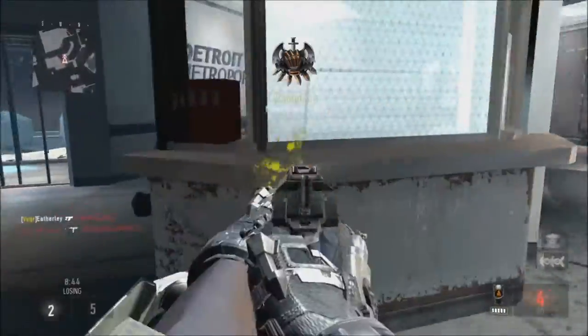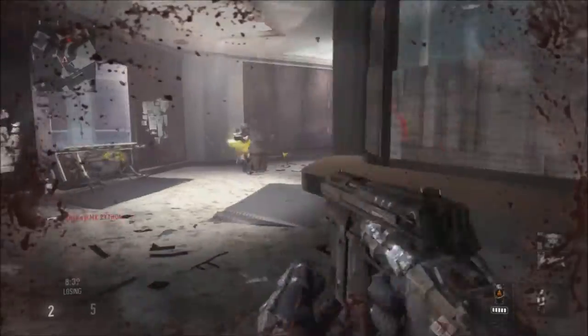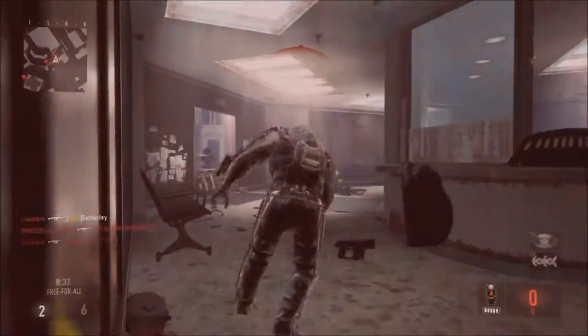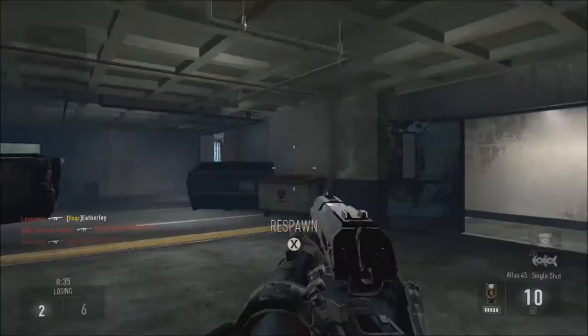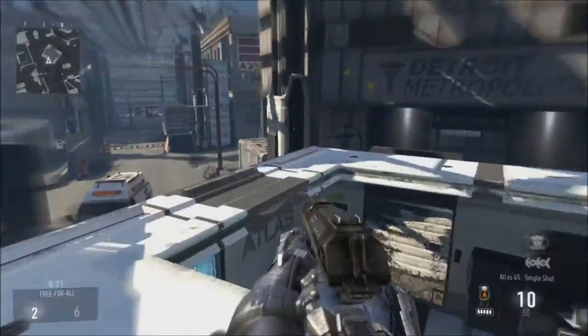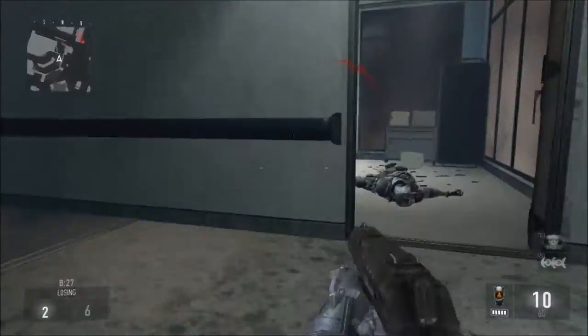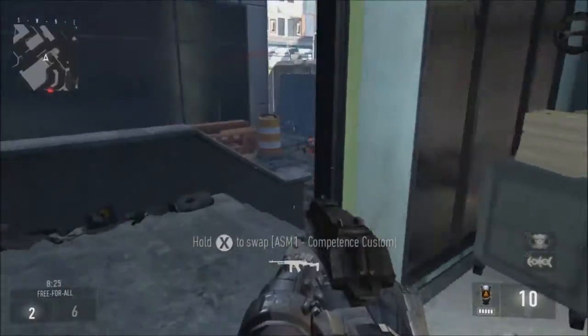The magazine size is 10 rounds, and the reload speed is three seconds — that really hurts the gun. With extended mags it goes up to 15 rounds, which is roughly an extra 1.5 times or so.